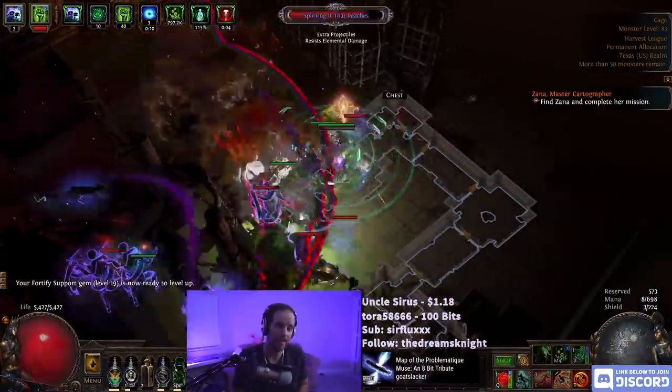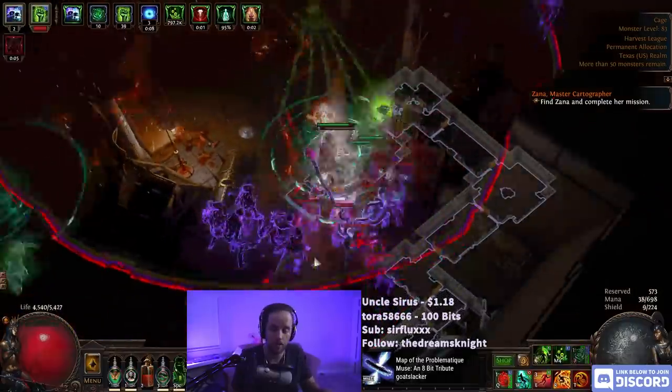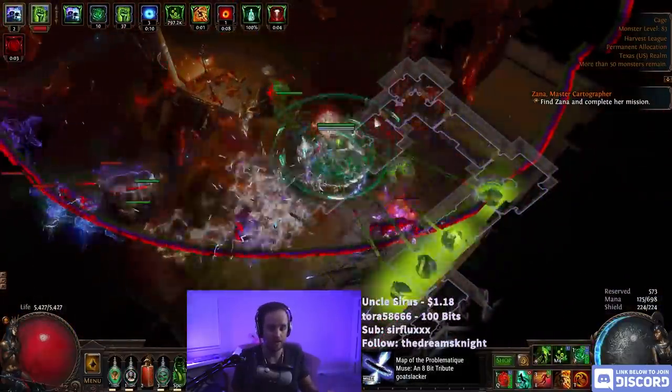You can craft your own explody chest even in solo self-found — six-link and all. Honestly, six-link is probably the hardest part of this. When I say that you can craft it yourself, I actually crafted an explody chest, which you'll see later on in this video, with my own seeds. I bought absolutely nothing except for the base; that's the only thing I bought.